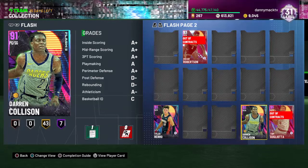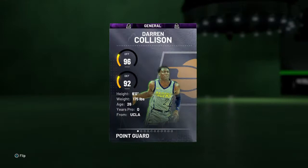What's good YouTube, your boy Danny Mac coming to you for another gameplay video. This time we got Darren Collison of the Indiana Pacers, a 91 amethyst point guard slash shooting guard — 96 offense, 92 defense, 6 foot, 175, out of UCLA.